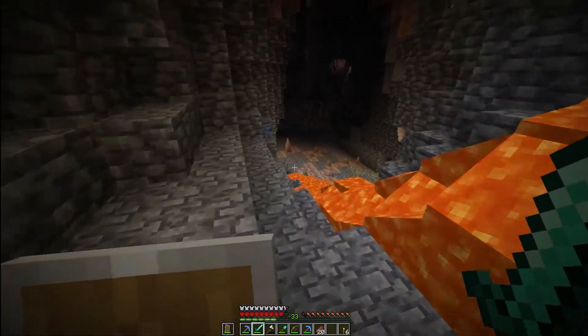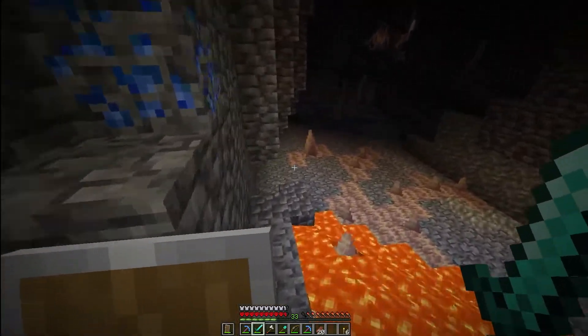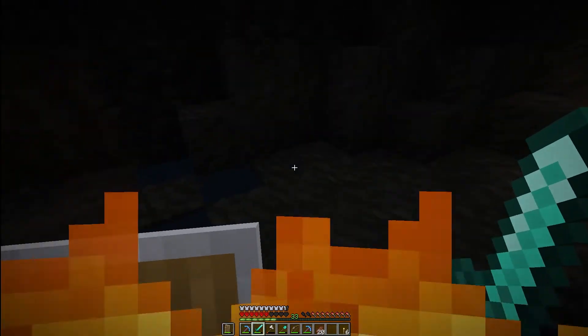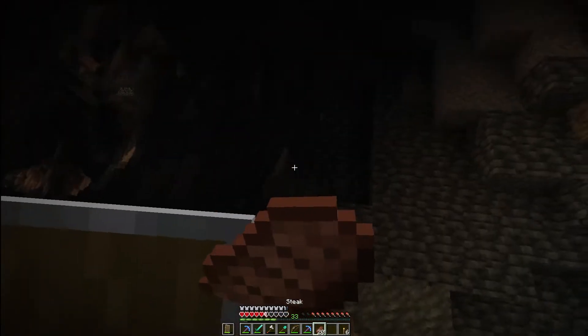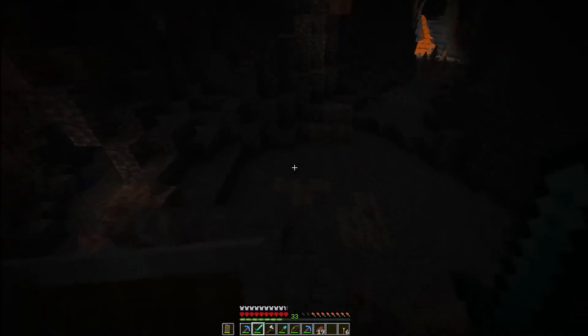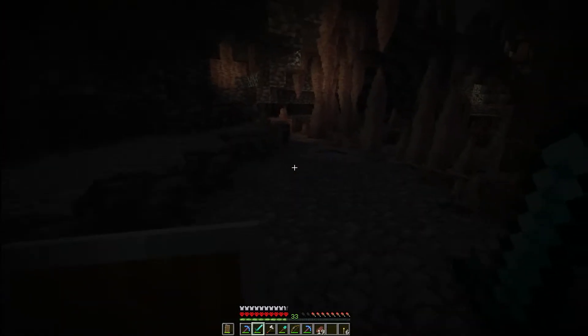We're gonna try to sneak around and see what we can find. Get an idea of what's there. There's water right here so we'll be fine. Oh gosh, be careful — this skeleton is wrecking me! Being annoying. Make our way through here. What do we got over here? Doesn't look like much. Take out the creeper — got him! Getting a little gutsy with the way I'm fighting them.